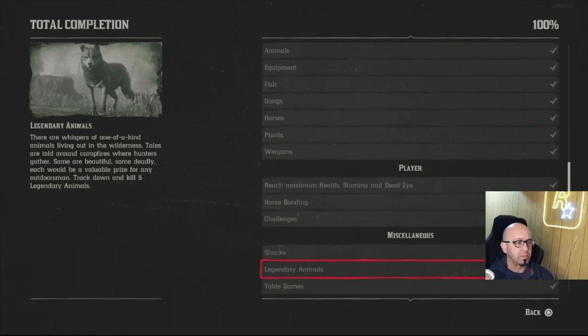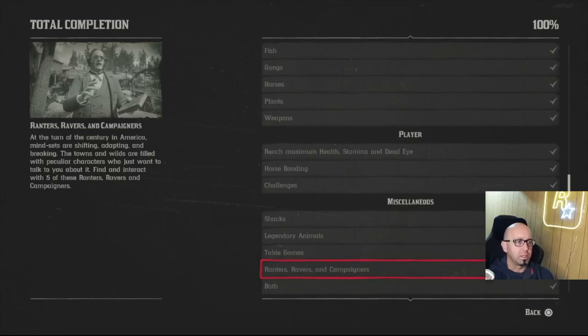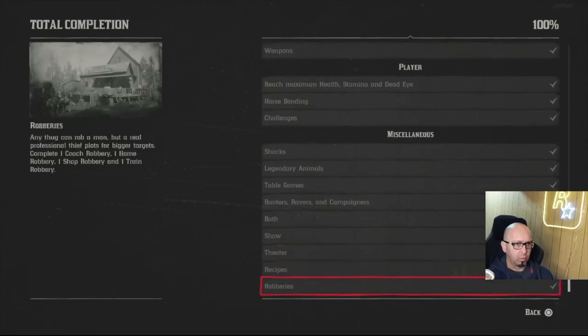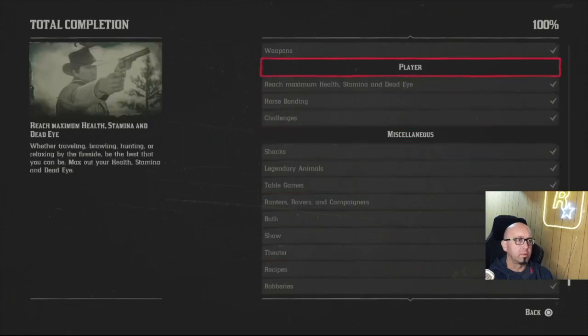Unless it's a moose or bison, you have to use a scoped rifle. Table games I thought would be a lot harder but wasn't too bad. Poker, blackjack, dominoes, and five finger fillet. Bath easy, show easy, theater easy, recipes not too bad. Robberies — hardest one's probably a train, so you're going to have guys after you with a wanted level. That's the 100 percent requirements.